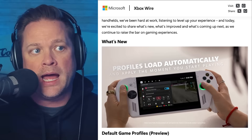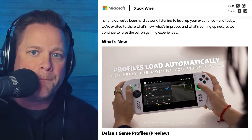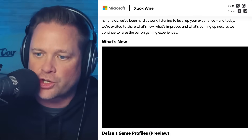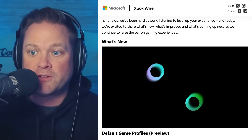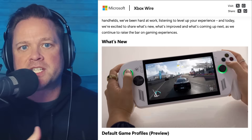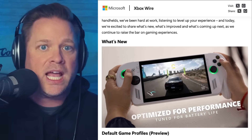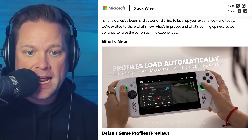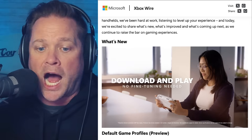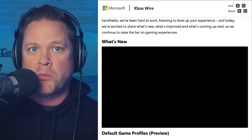This is huge. An example given by Xbox is Hollow Knight Silksong — it gains about an hour of battery life while maintaining 120 frames per second because of these custom profiles. They go in and do the fine-tuning for you. That's all a console is: a computer that's been fine-tuned so you just sit down and plug and play. That's what Xbox is trying to do here with Windows and the handheld. Since I purchased my ROG Xbox Ally X, I love it — zero buyer's remorse.